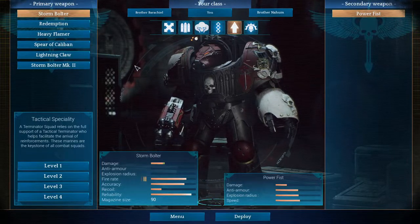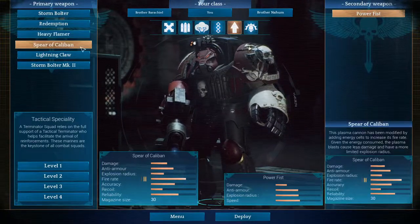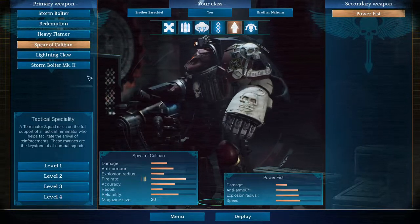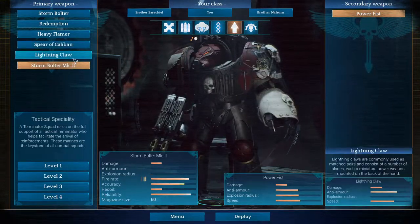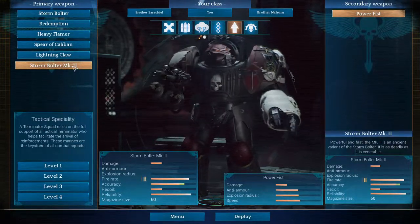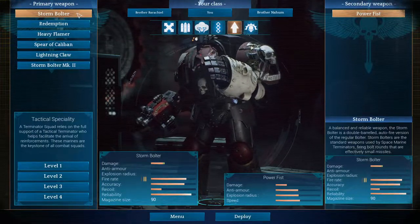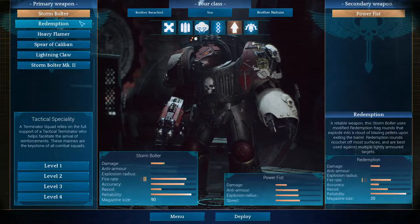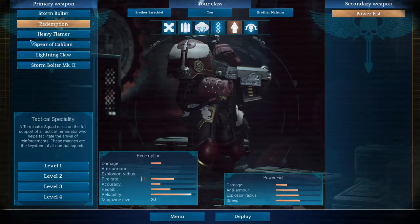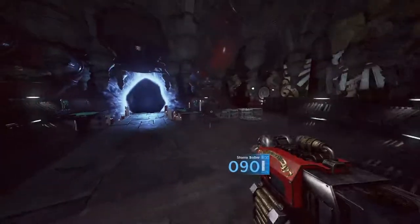If you're playing with the Tactical Terminator, you can use the Shotgun, the Flamer, or the Spear of Caliban — which has anti-armor and is great against Broodlords. You have the Storm Bolter Mark II — I do not recommend this weapon, it's not very accurate even though it says it is. I do recommend you start out with the Storm Bolter, and you can switch to the Redemption or the Shotgun, because it's a good and satisfactory weapon. Start out with a Bolter and a Power Fist.